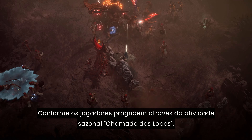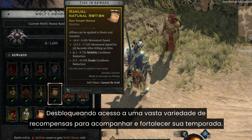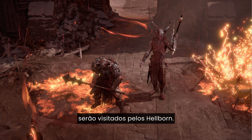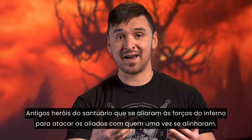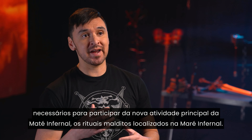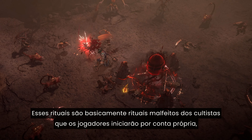Masterworking really starts at level 100. Once you've already completed your build and found some of the best items, you're going to be able to test your build against the powerful enemies of the Pit. The Pit is a new endgame system added this season that will challenge players who feel they have largely maximized their build. By pushing into more difficult tiers of the Pit, you're going to be able to unlock rarer crafting materials to masterwork your gear even further. You'll have to play some of the hardest content in the game, but if you're successful, you can go and make those affixes even stronger.